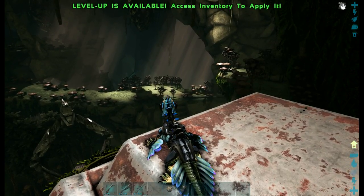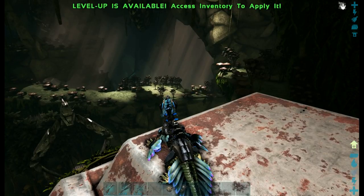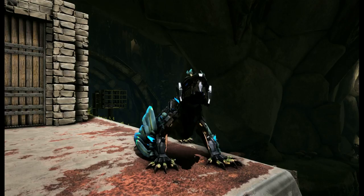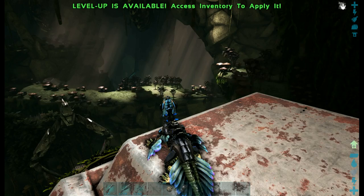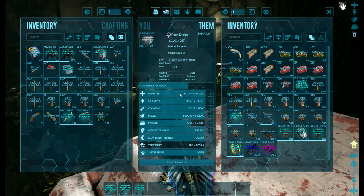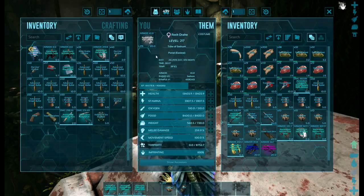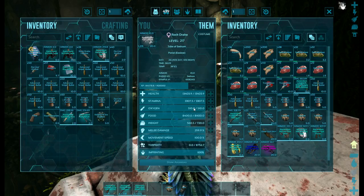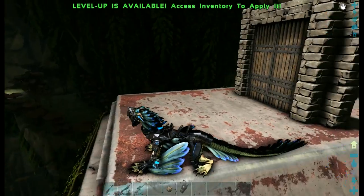In order to get to this artifact you will need two things: one, you will need a rock drake with decent stats, and secondly you will need a full hazard suit. The rock drake that I have is a bred rock drake and it has somewhere over 10,000 HP and over 3,000 stamina. Stamina and HP are both important stats for this particular cave.